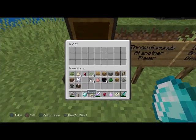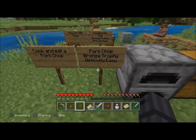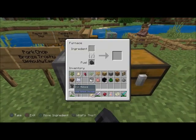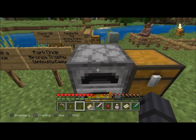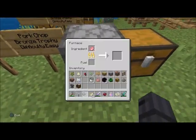'Pork Chop' — bronze trophy, difficulty easy. Cook and eat a pork chop. All you've got to do is kill a pig — they should drop pork — then just cook it up, wait till it's done, and then eat it.